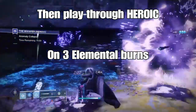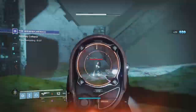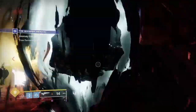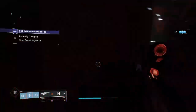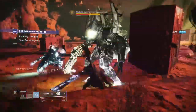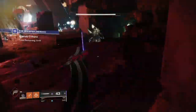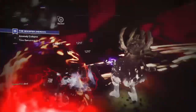As I mentioned, you've got to play through it on the three separate elemental burns — arc, solar, and void — which changes each week on reset. You play through it on three consecutive weeks to get the ship. You do this while you're doing the catalyst, so you'll be collecting your boxes and completing the mission, and you'll get both your catalyst and your ship at the same time if you do it correctly.